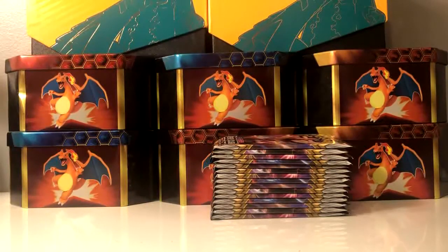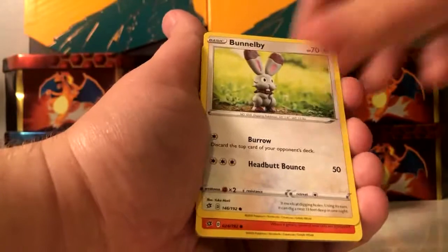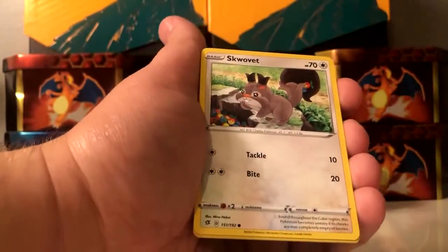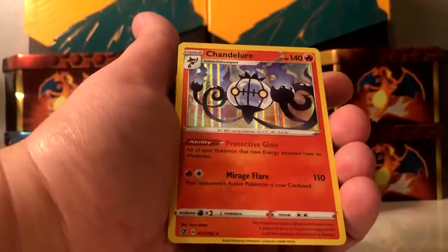Can we go three for three? I probably doubt it, but you never know with booster boxes. Fighting type energy — Tranquill, Sonia, Pelipper, Bunnelby, Vulpix, Galarian Farfetch'd, Squawkabilly, Bronzong — reverse holo, and Chandelure is the holo rare. So that's a holo rare, which I don't count towards my ultra rare collection, but that's a decent pull. Three for three in part two for white codes, which is interesting.